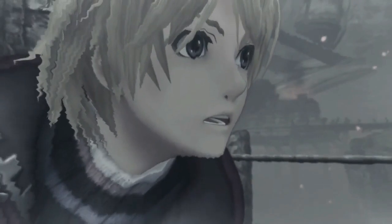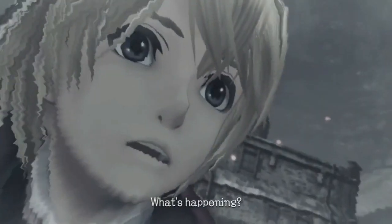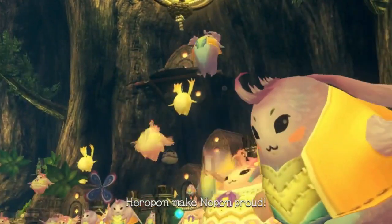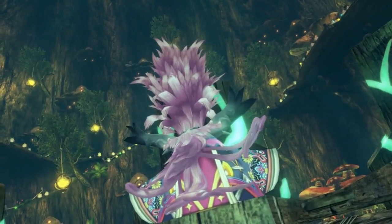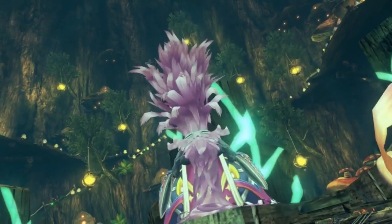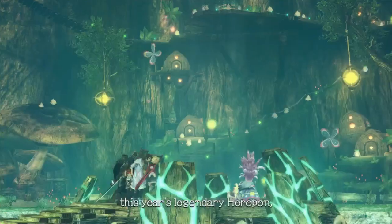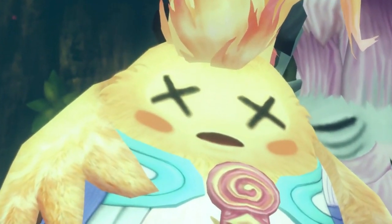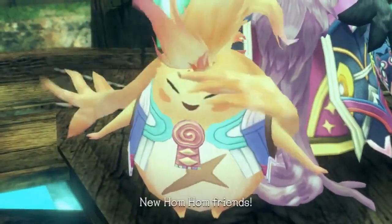In the first hour, the game hooks you by having the Mechon attack Shulk's hometown, setting up the plot as Shulk and his best friend Reyn leave to get revenge and destroy the Mechon forces once and for all. From there the game takes many twists and turns, and you meet many new friends along the way. Shulk is an absolutely fantastic character with amazing voice acting and really carries the game, making you want to keep playing to see what happens. The game is very story driven, though it doesn't have as big a focus on character interaction outside of Shulk, so be sure to do the heart-to-hearts scattered across the land to flesh out the side characters more.